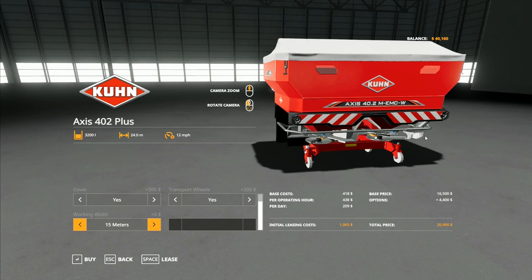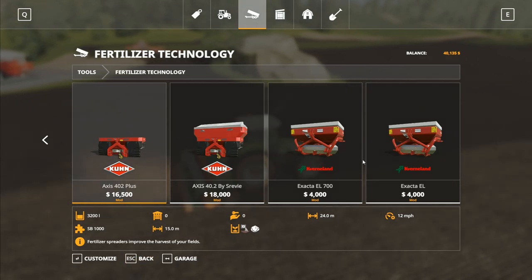On some farms, a narrower spread would be better and you'd travel further along the field. So there are your various options with this one. When all of the options are on with everything, it's $21,000. Now that's a lot of money — 3,200 litres is absolutely fantastic, but it is a lot of money.